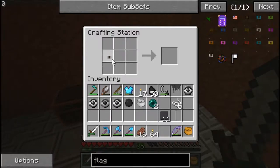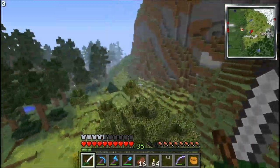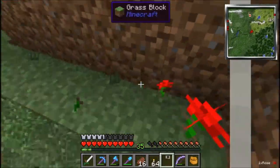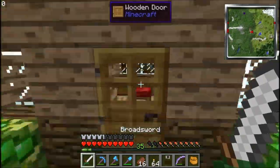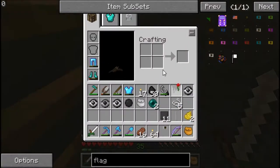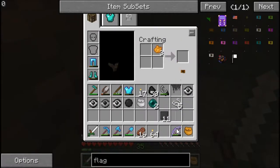I actually changed my skin to Chewbacca, if you didn't notice by now. Now I need orange dye — we can do that real quick, just mix the dyes in the inventory. There we go — an orange flag. Perfect.